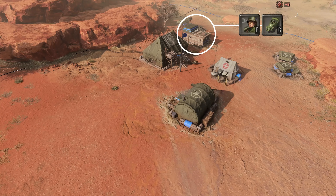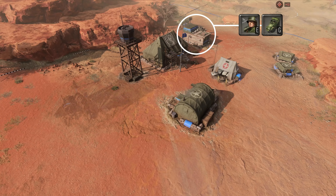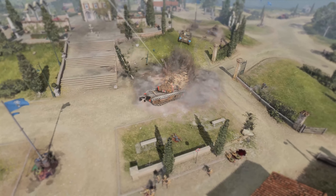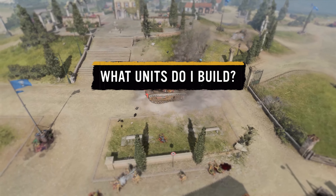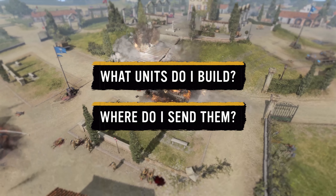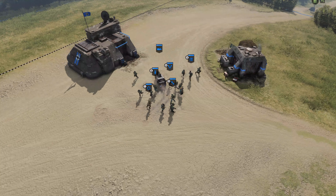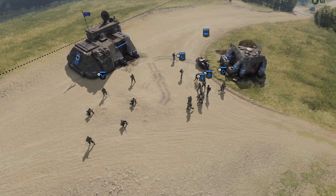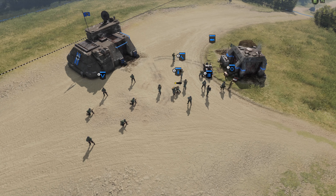As the game progresses and you build up your base, look for the various anti-vehicle units that will become available to you. Now depending on what faction you play there can be different answers, but the answers all share something in common. We can divide the units you have immediate access to into two categories: mainline infantry squads and support squads, produced from either the headquarters or your tier 1 building.